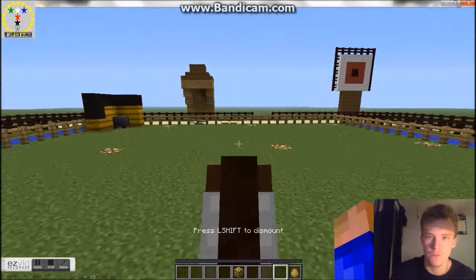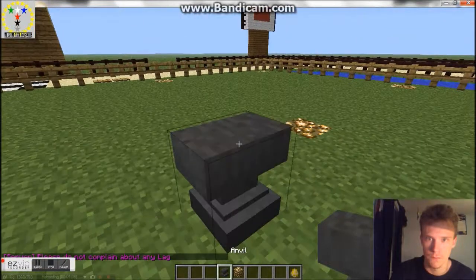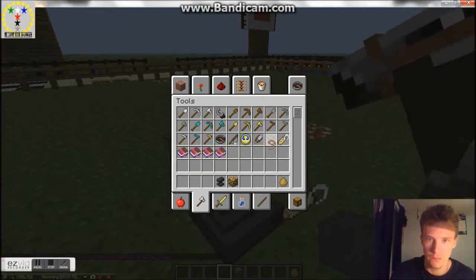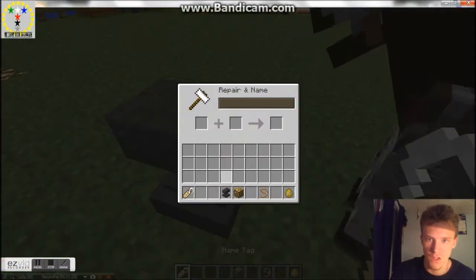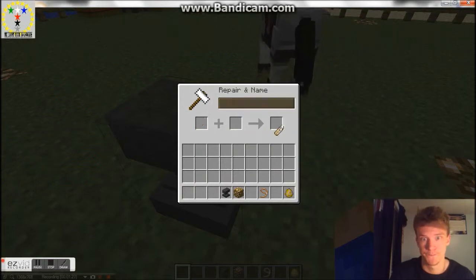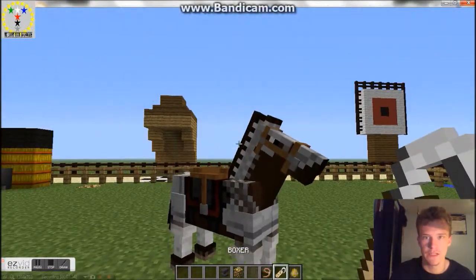I will eventually name this guy, which I'm going to do right now actually. Step one: get anvil. Step two: go to Tools — there's Tools, get your name tag. I'm going to name him Boxer, after a dog. And that's a lead. Right-click, and there's his name.